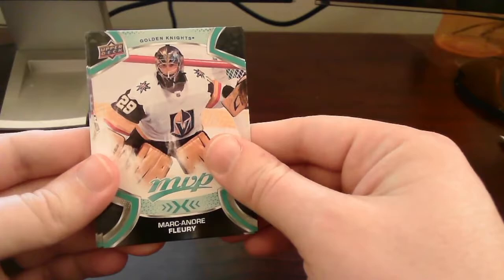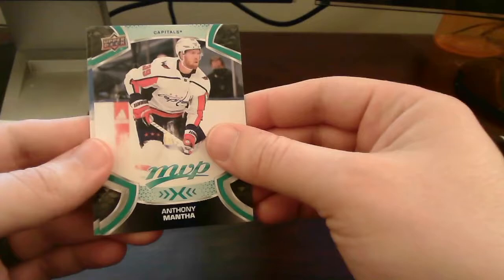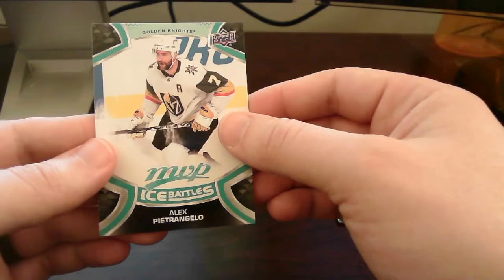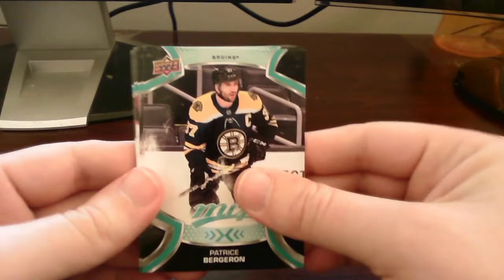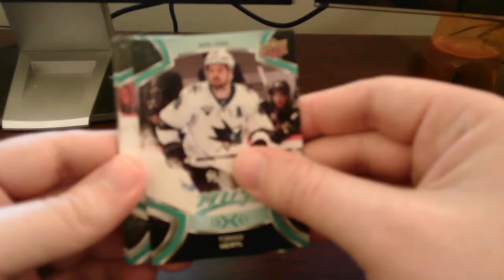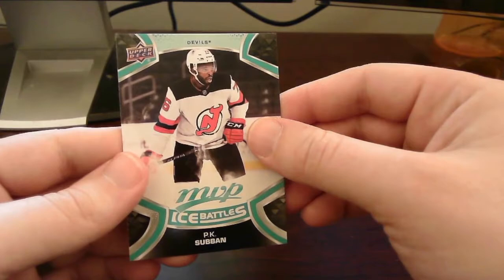Next pack: Cousins, Borg, and Riley. Another Anthony Mantha base card there, and we got an Ice Battles of Alex Pietrangelo — that's a standard base card. We should be looking at five or six rookies for each blaster box. Two silver scripts generally come along, and sometimes you're lucky enough to get a gold script, which we got in our last one.